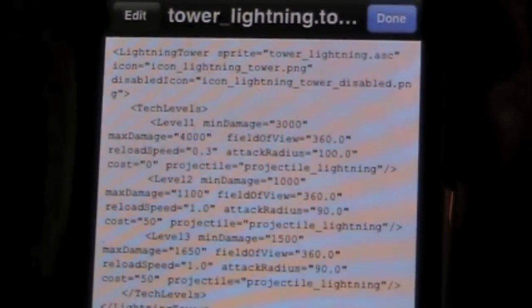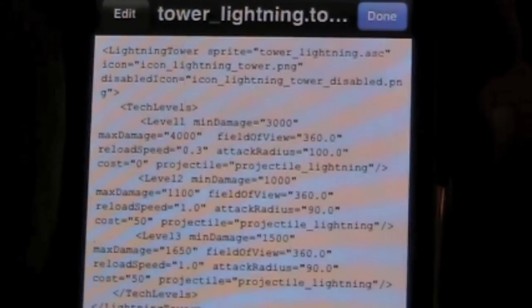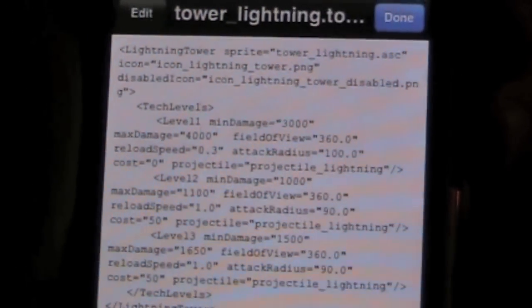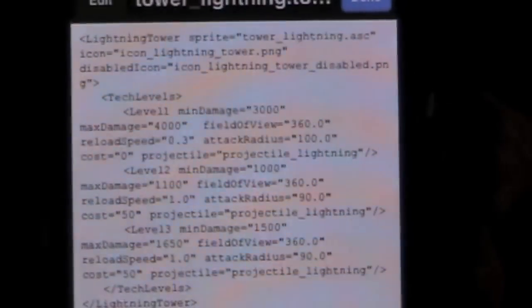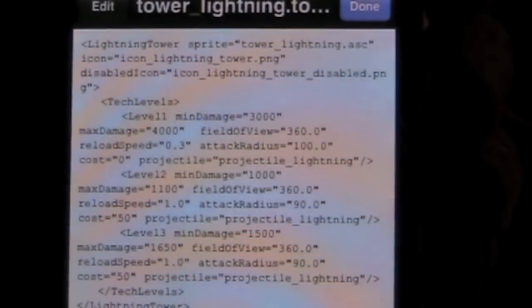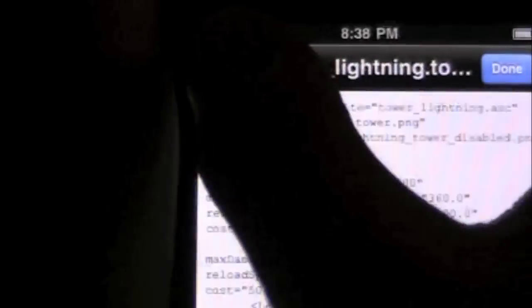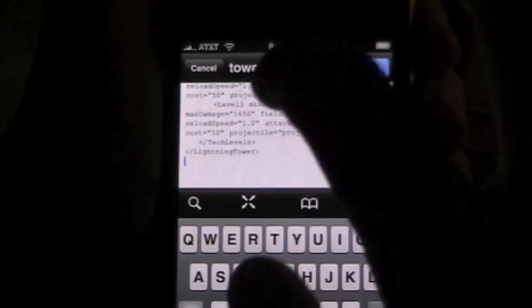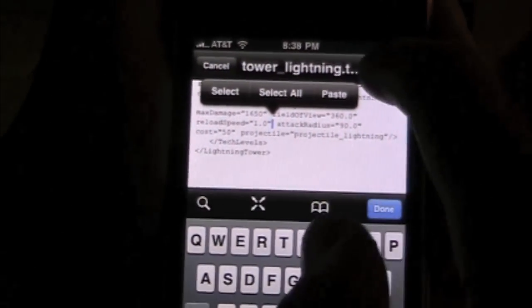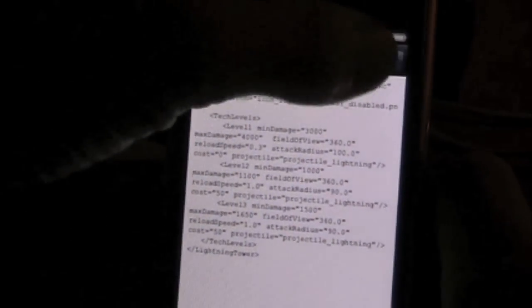I did the attack radius for the first level at 100, and the attack radius for the second upgrade is 90 — so right off the bat you can see that too. You can just go in and hit the edit button up here, and that brings up the keyboard, and you select where you want to edit and what you want to edit, and you can just edit it. I'm just going to save because I already like how it is. Now I'm going to show you an example.